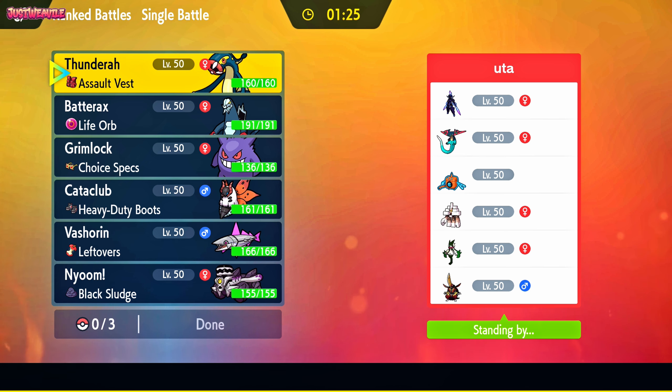We found our first opponent, Uta. They've got a pretty cool looking team. Looks like Gengar's going to do some work here though. If we get the Dragapult out of the way, obviously the Garganacl's there, but we can deal with that.